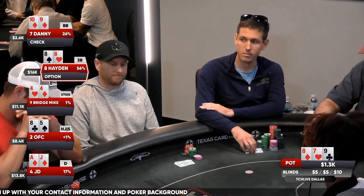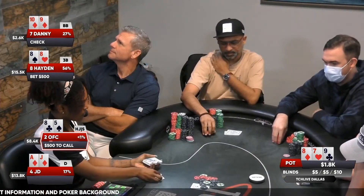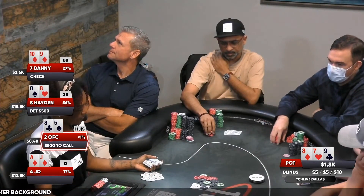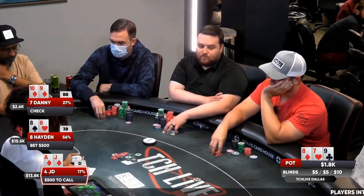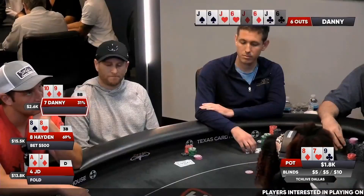What a flop! We got middle set for Hayden, top pair and open-ender, backdoor diamonds for Danny, and middle pair and a gutter ball for OFC. JD here with two overs and backdoor diamonds — he's going to let it go as well.